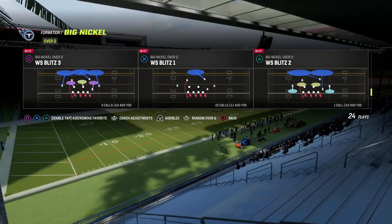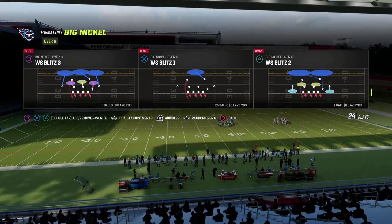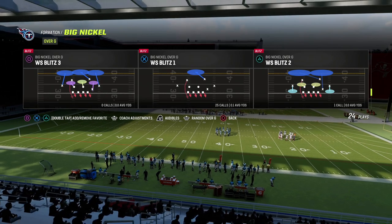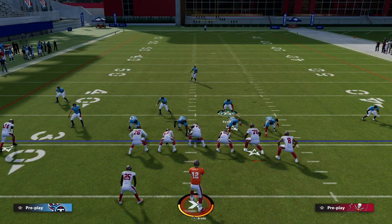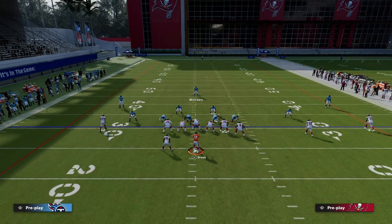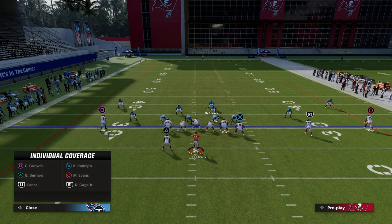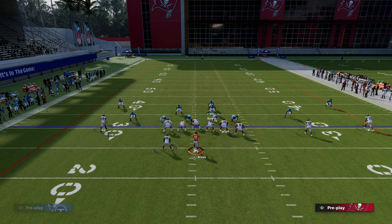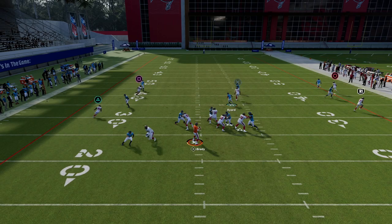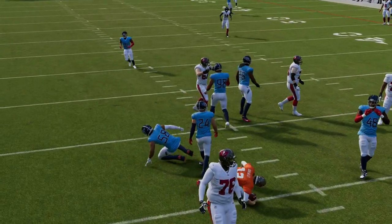We're going to send a five-man pass rush with really good edge protection and the ability to user over the middle, so we'll use WS Blitz 1 for the example. You can see how the safeties roll themselves into position for this blitz. All we're going to do is bring this guy down. Because he's a safety, I like to play him in man coverage on the tight end, then user this guy over the center. If you have a fast player there, a lot of times he will come through the B gap.